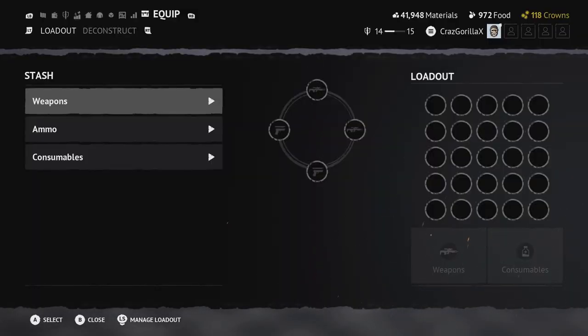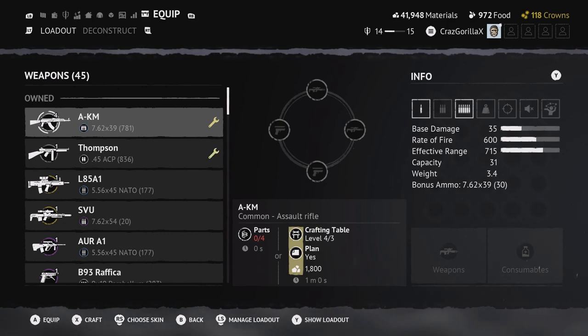The first tab we're going to go over is the equip tab. Here you have your entire weapon arsenal ranging from weapons, ammo, and consumables. Going into your weapons, you either have a white wrench or a yellow wrench. A yellow wrench means you're able to craft the weapon. A white wrench means you're already crafting a weapon and there's a wait time. You can only craft one weapon at a time as of right now.